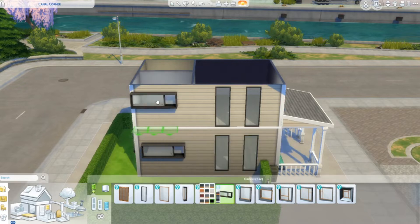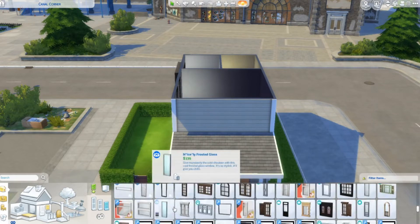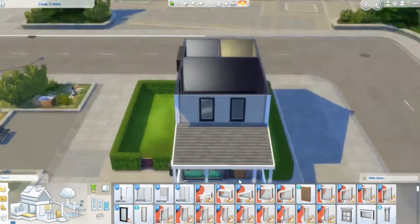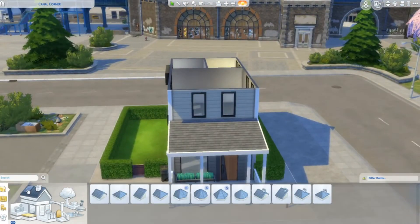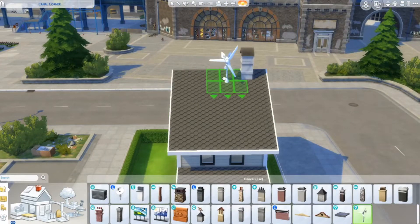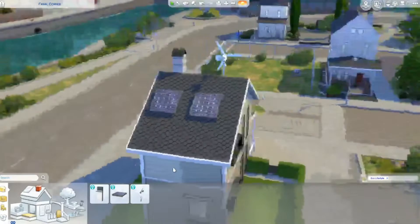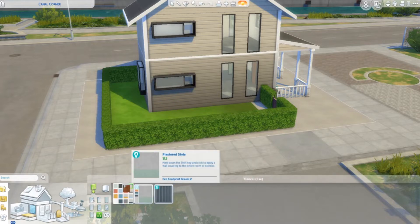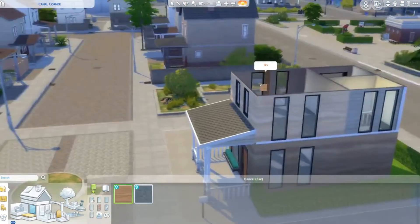I chose this particular lot because I love the train station behind it. I have a feeling they're going to be coming out with transportation stuff — whether it's a stuff pack, game pack, or base game update. Just having that train station there gives me hope. Also, we need better babies! I know we're getting a rocking chair, so hopefully we'll be able to rock our babies to sleep soon.